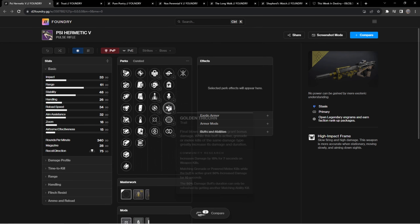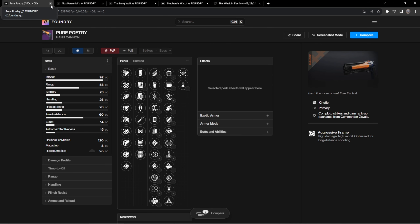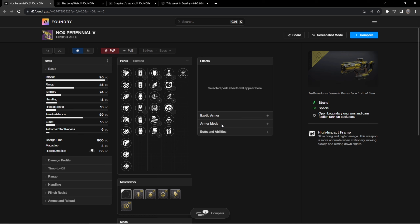Then there's the seasonal pulse rifle — I already have this roll so I don't really need to farm for it, but to go over it: Golden Tricorn on stasis proc'd times two is a 0.53 time-to-kill on a pulse rifle with really good range — basically a two-tap from a 120 at 37 to 39 meters. Then there's Trust hand cannon, but playing Gambit is already a miserable experience. I want one with Golden Tricorn, but it has 13 perks in each column. Pure Poetry has the same problem — really annoying when a hand cannon has good perks but half of them are in the wrong column.